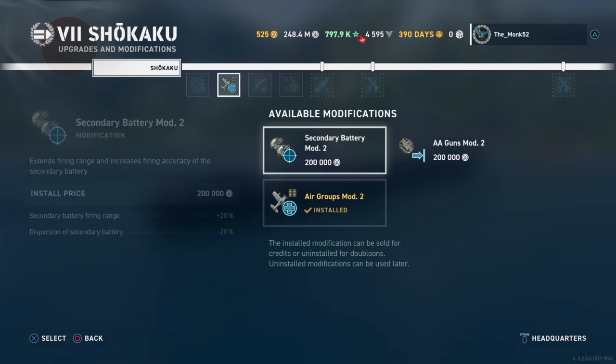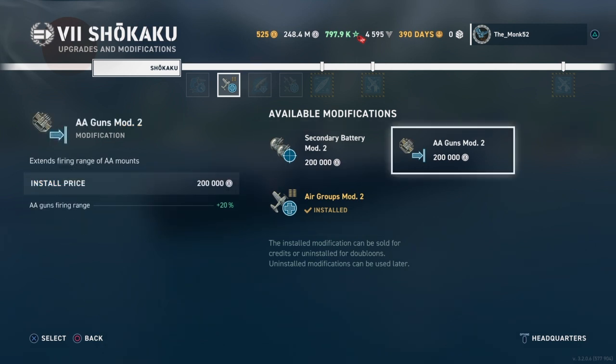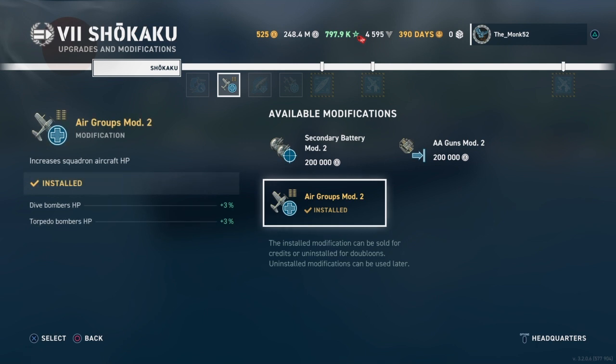Go for dive bomb HP, dive bomb HP. More time in the air, better aim on drops, more results — more damage, more stuff done for you and your team.